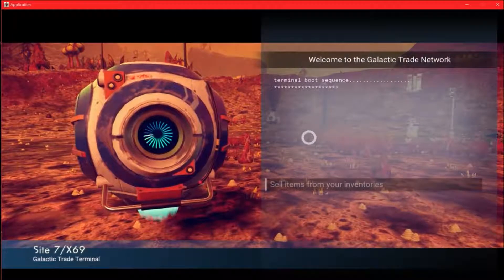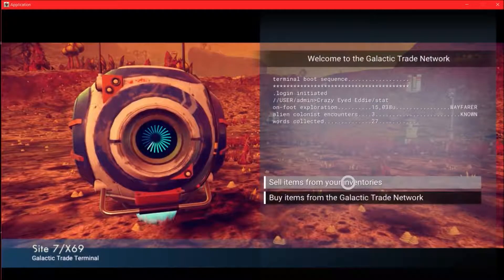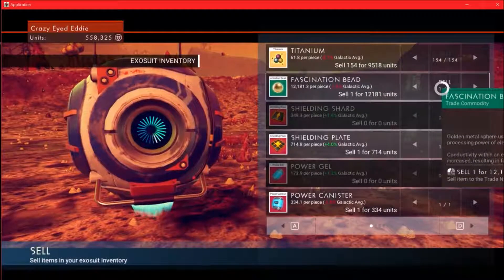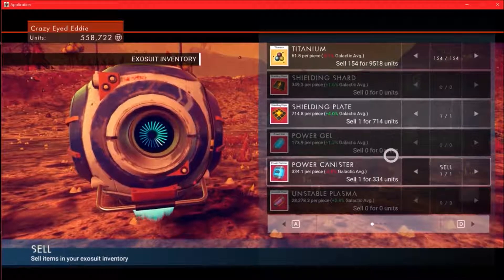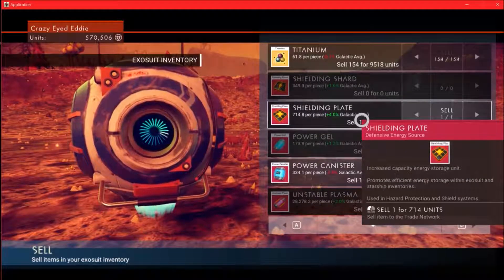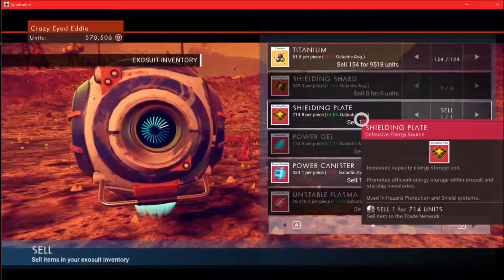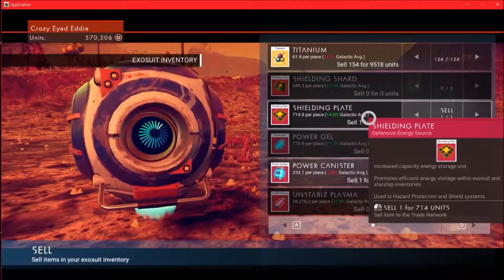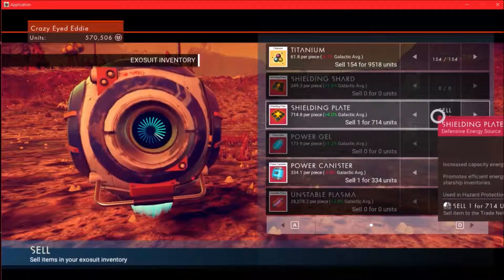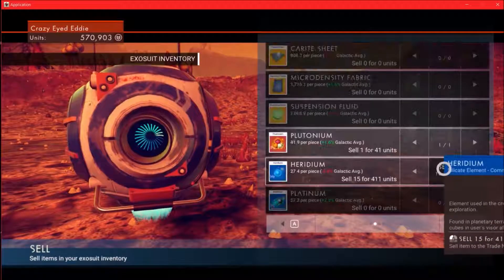What is a terminal boot square? Sell items, buy items. We're gonna sell some items. I need to sell you. I got a shield and plate — I don't really know what that's good for. Energy storage unit — promotes efficient energy storage within exosuit and starship inventories. Okay, we just sold it.